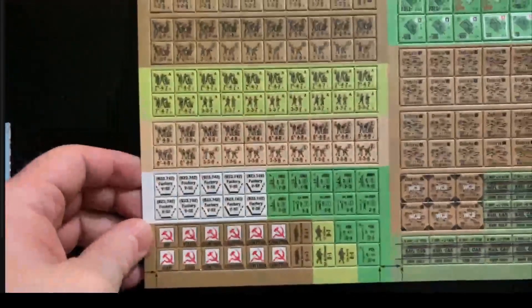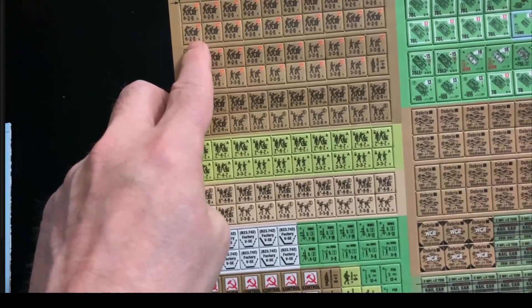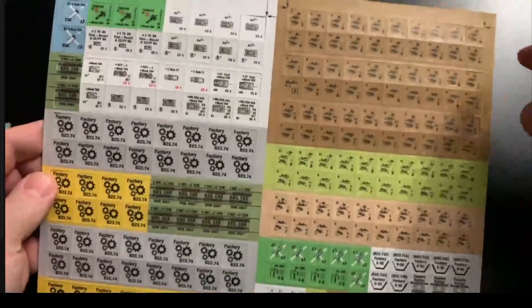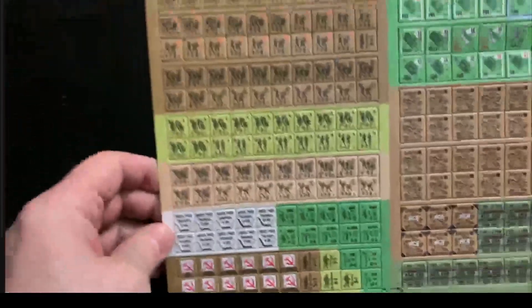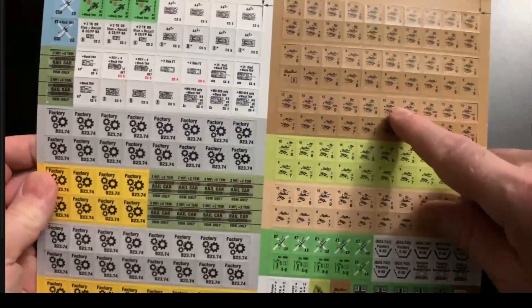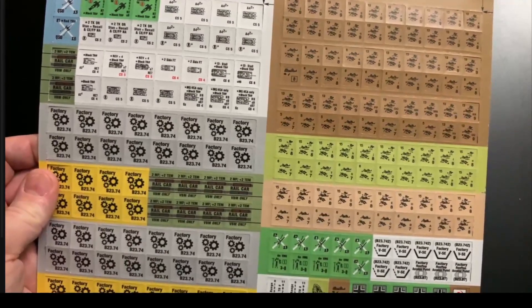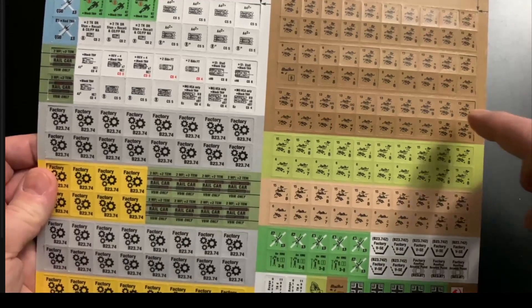Then we have a mixed sheet: Russian NKVD on top - second line, not elites, with the NKVD hammer and sickle symbol. On the back their morale has been increased to nine. There is an error on this sheet though - the 6-2-8 normal elites with the assault engineer demo charge have their back morale incorrectly printed as nine. These should actually be eight. It's a bit of an oopsie - this is obviously one of the first edition printings; later printings will rectify that mistake.